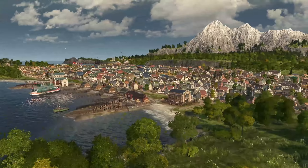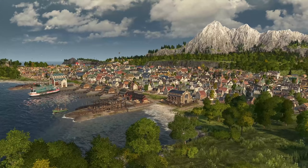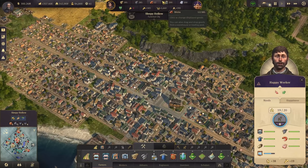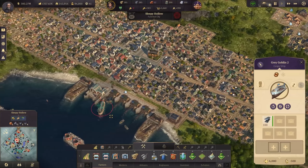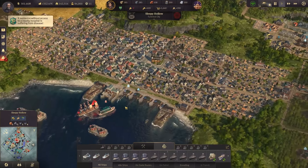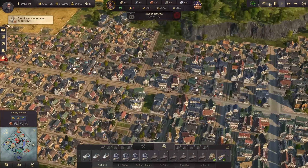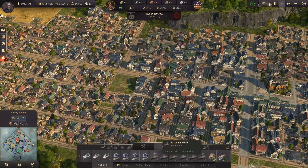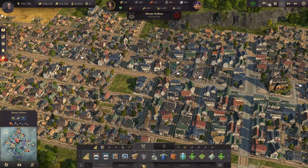Greetings and hello everybody, welcome back to Anno. This time we're looking at Sleepy Hollow, because we finally — after so much time — are building a hospital. Sleepy Hollow, as we know, collapses quite often from plagues, and now we do have the resources to finally build something here. After all, Sleepy Hollow was our first town in this game, and kind of our jump point, so we should actually care for it a bit more.